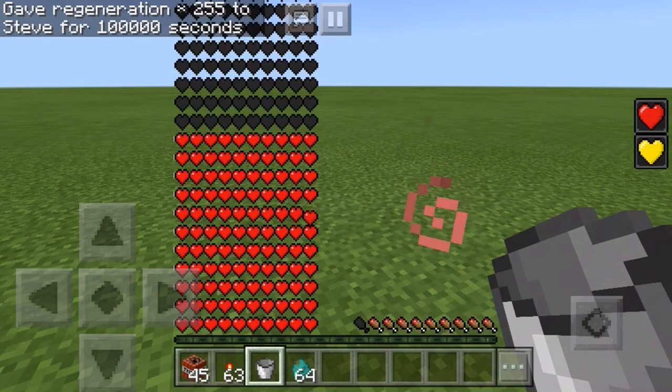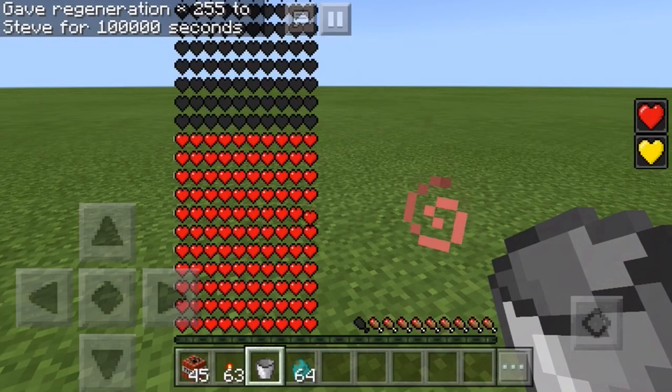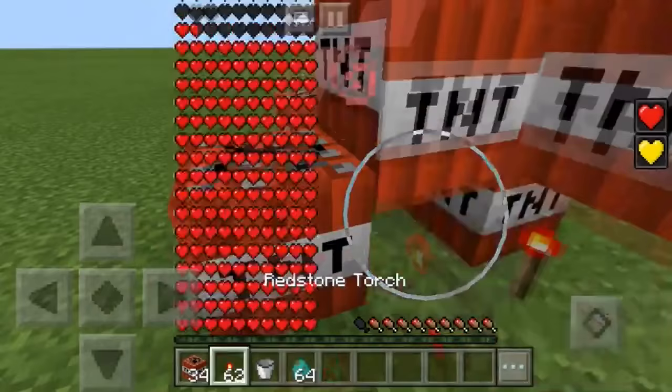This isn't a visual glitch — these are actual working hearts in MCP. Just to show you that these are actually working, I'll place some TNT here and activate them with a redstone torch.